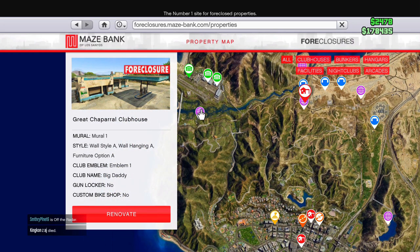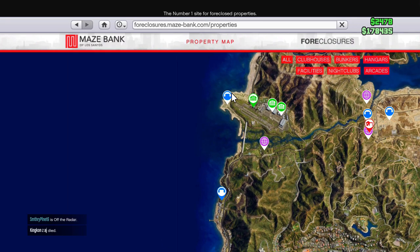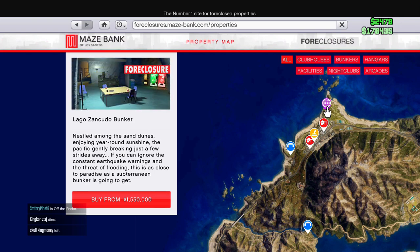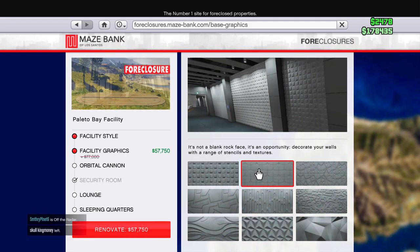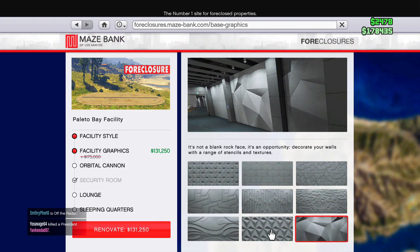Next, let's look at this week's important sales. Facilities are on sale this week — if you plan on doing the Doomsday Heists, the storage, the Orbital Cannon, and all the upgrades for Paleto Bay facilities are discounted. Take advantage of this while it's on sale.